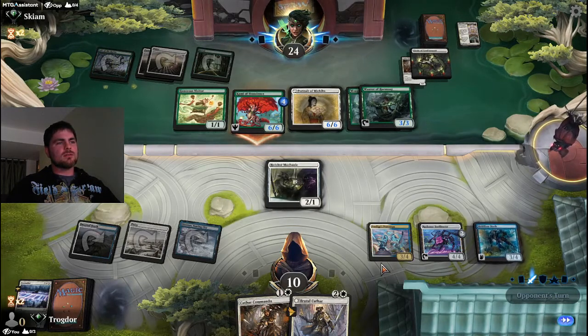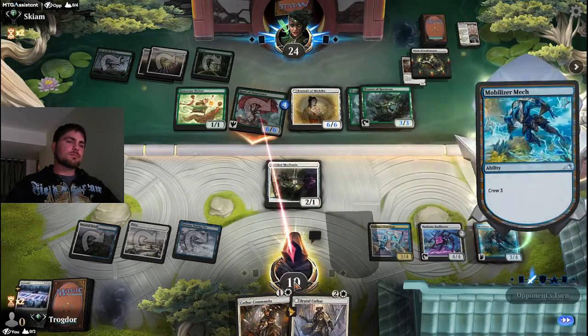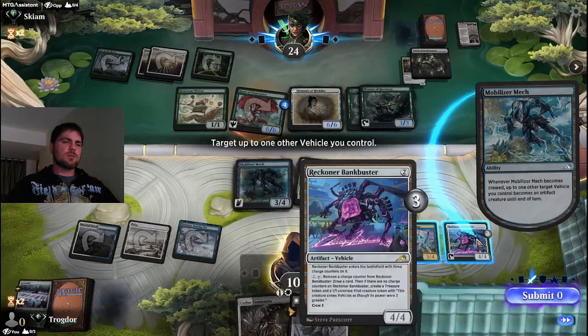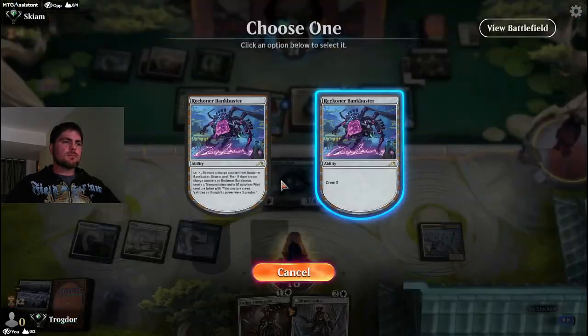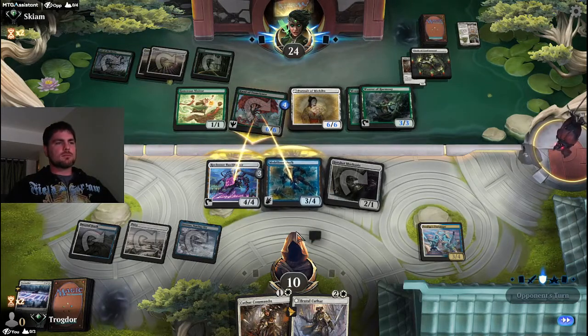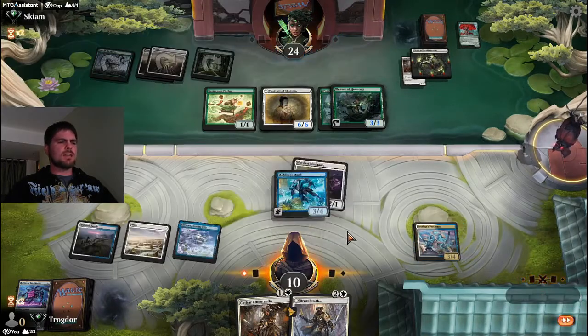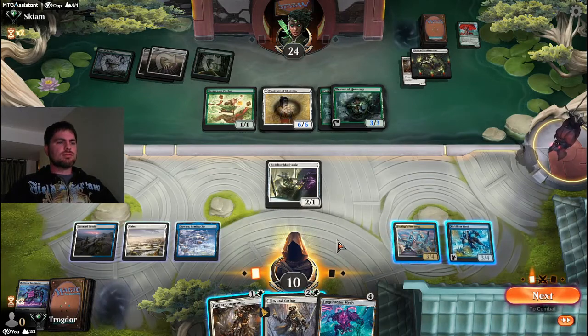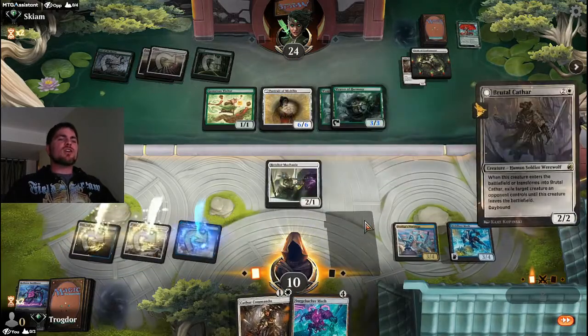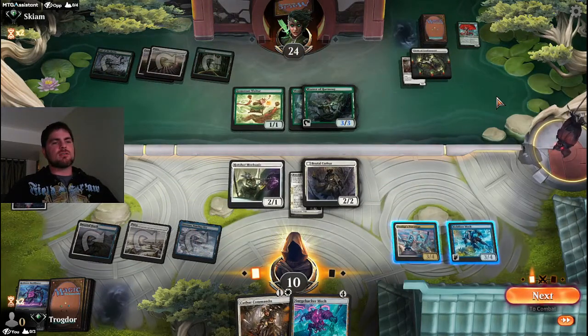This is ridiculous — absolute perfection for them and nothing I can do about it. I can double block and lose two of my creatures — that's completely unfair. I'll trade one. Which two creatures do we use? I want Prodigy's Prototype for more creature tokens. They're going for it — they'll probably shoot down the rare. I need the Prototype for getting more creature tokens. We still only have two blockers next turn. There's no way we're winning this — they've had way too long with everything.